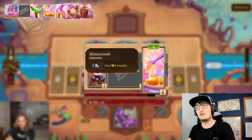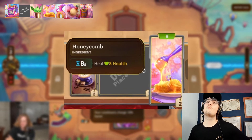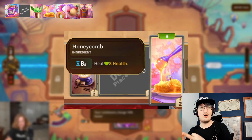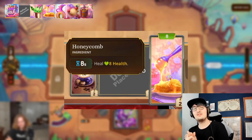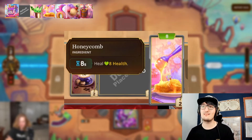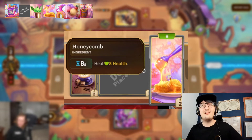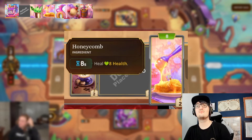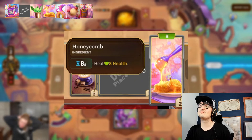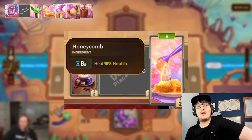Honeycomb is next up. Every eight seconds, this small ingredient heals you for eight health, which means it also applies ten joy because Sushi Boat exists. One thing I'd be interested to see — on BBOC we don't do hero stats, hero skills, item scaling, or shiny and fancy. But I want to know if a fancy Sushi Boat increases that passive. If it just increases the health it heals, eh. But if a shiny Sushi Boat increases the joy that you deal as damage, that is a crazy good shiny. We don't talk about shiny and fancy enough on this channel. Cannot wait to play with them — at the moment we don't see enough of them to even talk about it. So that's Honeycomb — it's going to heal for eight and deal ten joy.